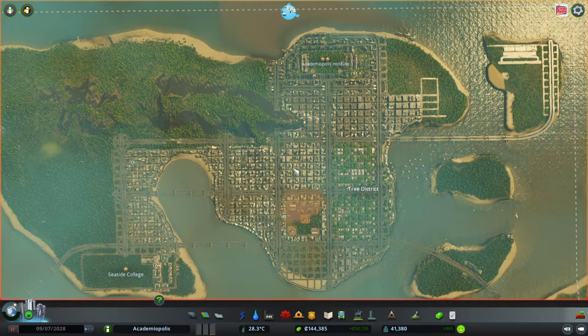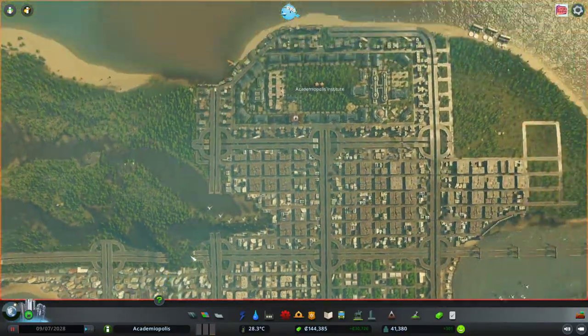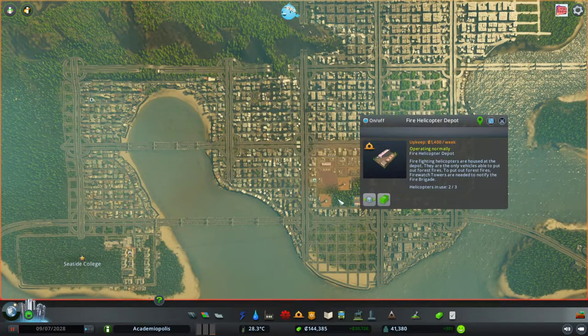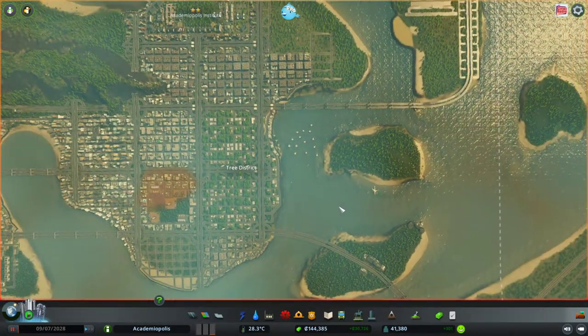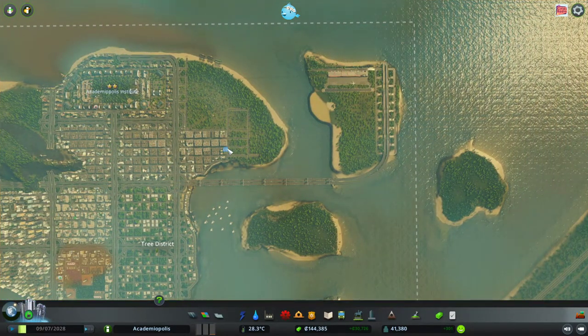Hello everybody, and welcome back to Cities Skylines, where apparently both of our universities are on fire. So that's exciting. We have a dormitory on fire in each university. Luckily, we did already put in the second fire helicopter depot, since only helicopters appear to be able to help out in the campus areas.